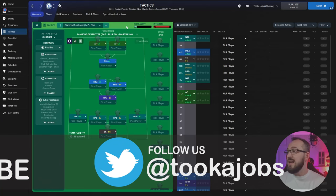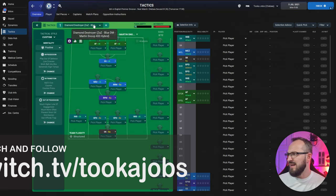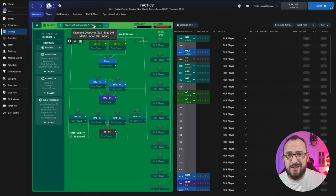Don't forget guys, big thumbs up on the video and subscribe if you haven't already. Here's the tactic — it's called the Diamond Destroyer. It is actually a 4-3-3 hybrid, described as a Martin Snoop 433 hybrid. You can go on the website and see what it says — he found the two best tactics he thinks are there and merged them together to create this one.